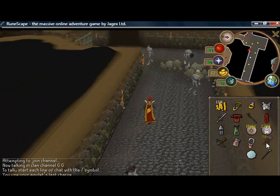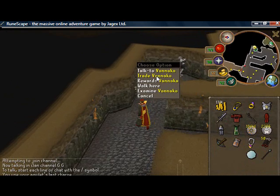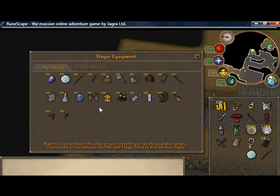I already got some Broad Arrows, Leaf Bladed Spear, Mirror Shield, Slayer Staff — those are all the items that you'll need up here. And lastly, you'll need some Bags of Salt.